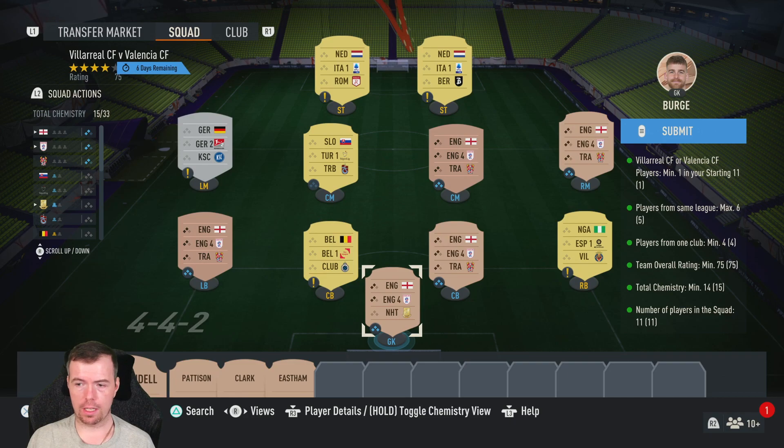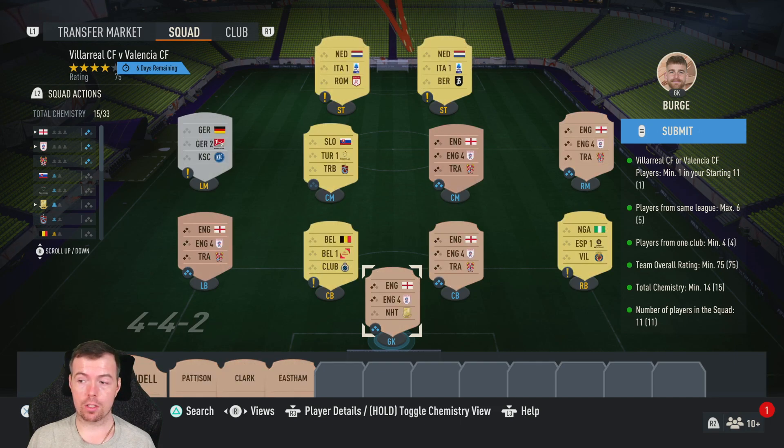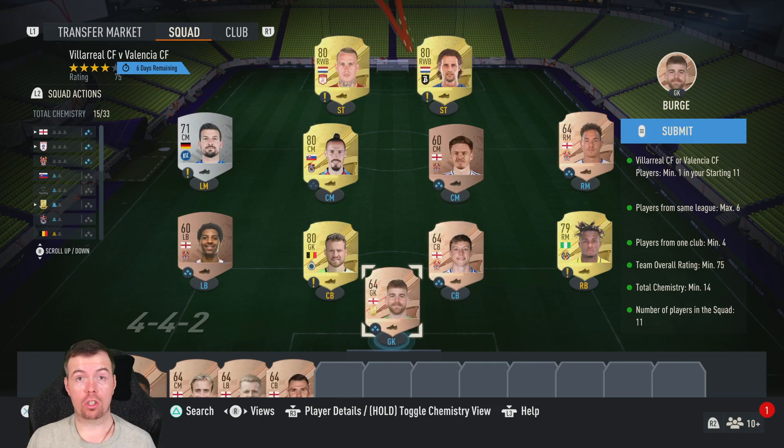Players must be from the same league, max of six. I've got five players from the English league. You need four players from one league, so I've gone for a bronze team — just go for a bronze team that has four players from the same nationality and same league. Happy days, just bear that in mind.